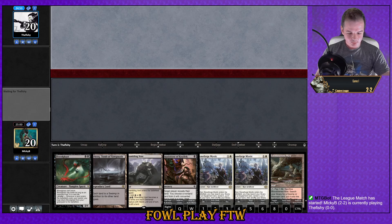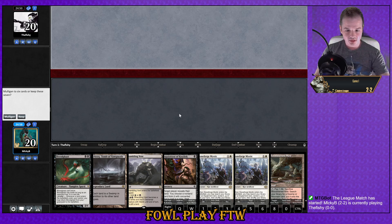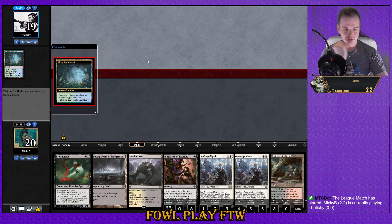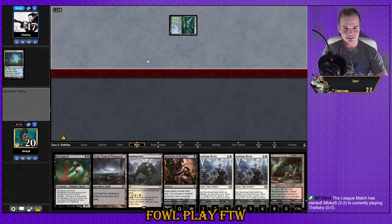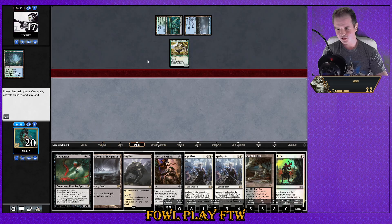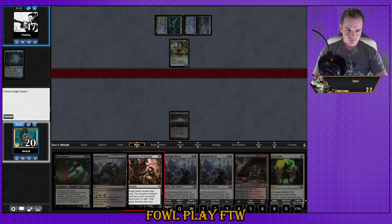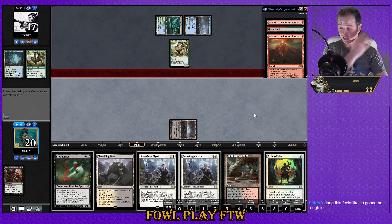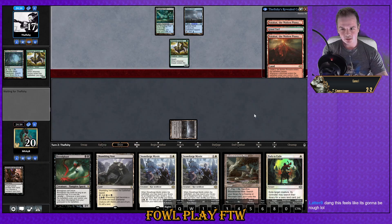Here we are for match number five — we lost the die roll and are going to be on the draw. Opponent is keeping their seven and this looks decent enough to me, I'll keep as well. Please no Infect again! It's Amulet Titan — hello, Smallpox off the top! Double Valakut and Gruul Turf in hand — not the best Amulet hand I've ever seen. This feels like it's going to be rough, maybe maybe not.